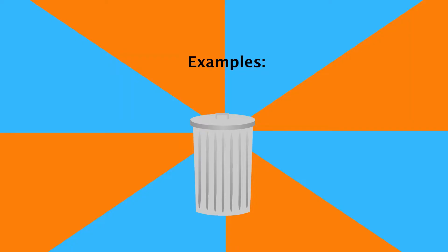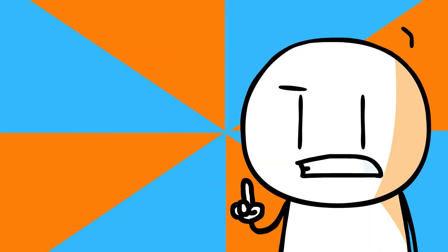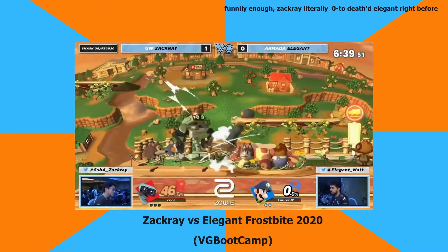Not all down airs have a spike hitbox though, like Fox — a lot of them being corkscrews. Those are used for combos, and while Luigi's does have a Meteor Smash, I would consider his to be more of a combo one, especially for his throws.